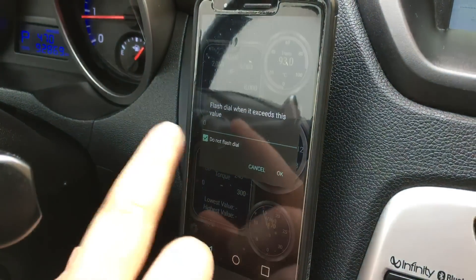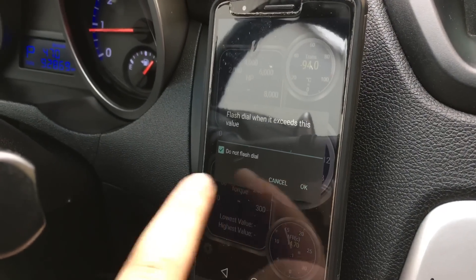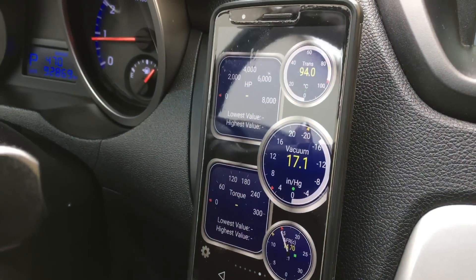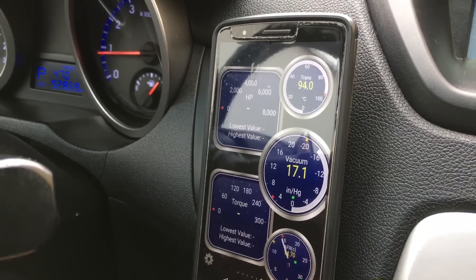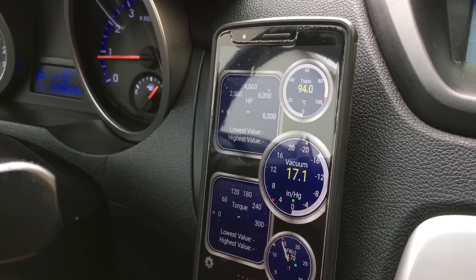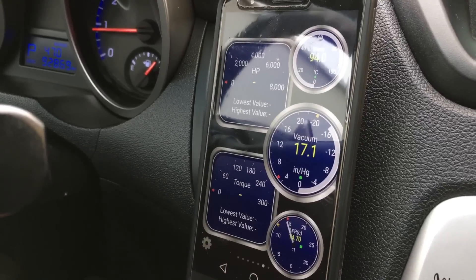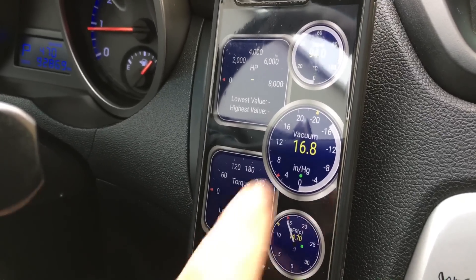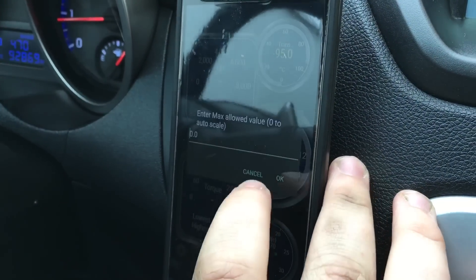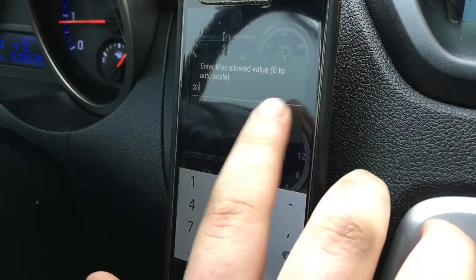If I hit 8,000 and that's dangerous for other parts of the vehicle, I can set warning levels to make it flash on the dial and trigger audible warnings. That goes for anything — if the transmission temperature is too high, if my air-fuel ratio gets too lean, or if I'm making way more boost than I should and my turbo's about to catch fire, I can set warnings for all of that.